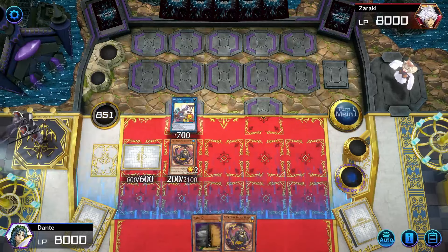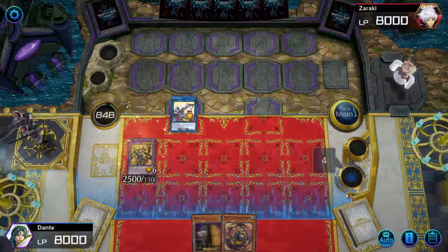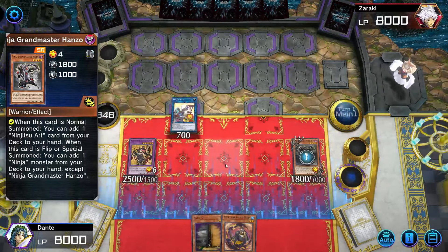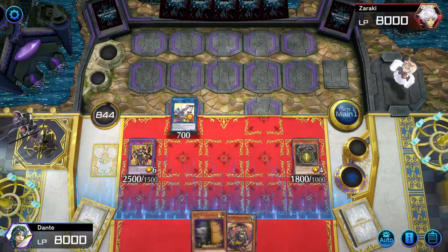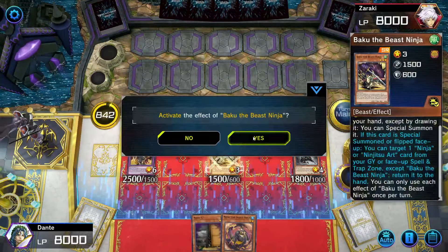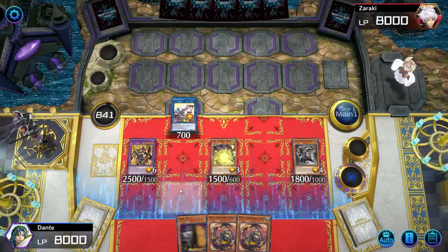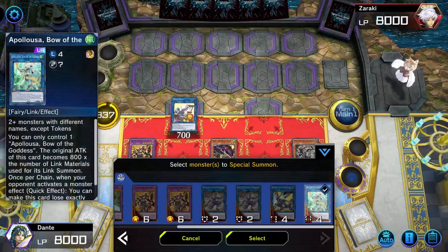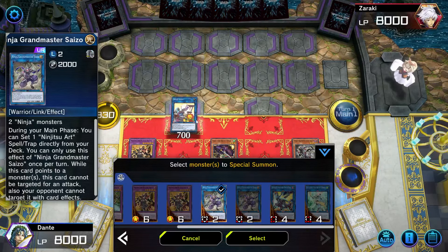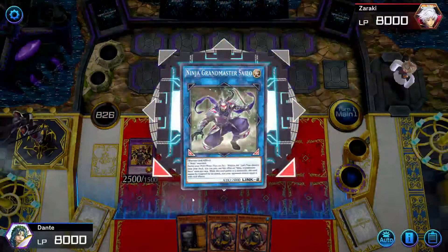From here I'm gonna fusion summon Mazen using those two, and by special summoning it in the Cross Sheep zone it activates Cross Sheep's effect to bring back Hanzo. Once Hanzo is on the field I use Hanzo's secondary effect — when it's special summoned I add one ninja monster from the deck to my hand — and I'm adding Baku. Baku can be special summoned from hand when added this way, and once special summoned it returns one ninja or ninjutsu art from the graveyard to the hand. From here there are two paths: go into 3-negate Apalooza using Cross Sheep, Baku, and Hanzo, or go into Saizo and activate its effect then go into 2-negate Apalooza. I'll go with Saizo because it's a different and arguably better line, and you'll see why shortly.